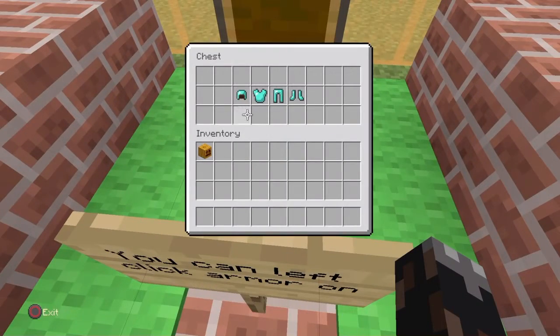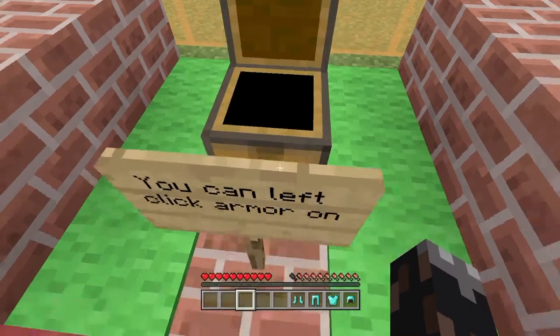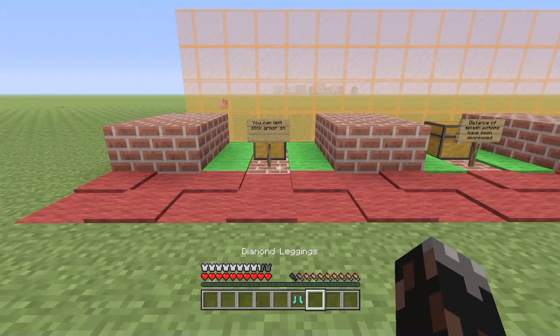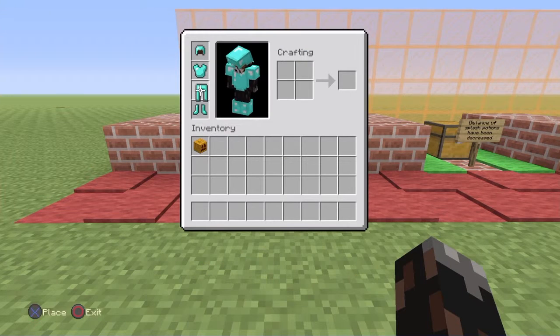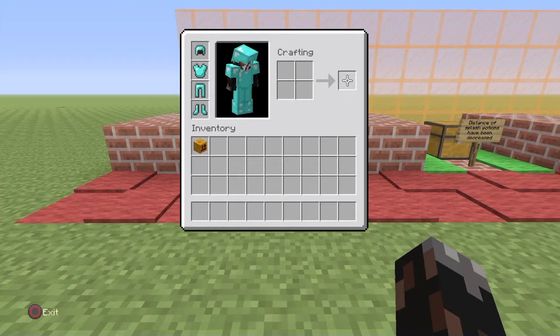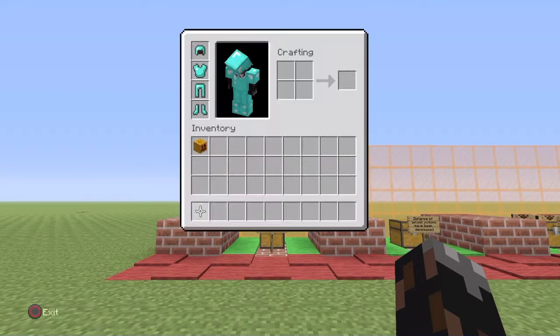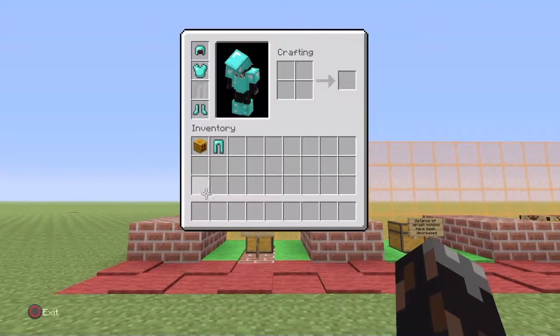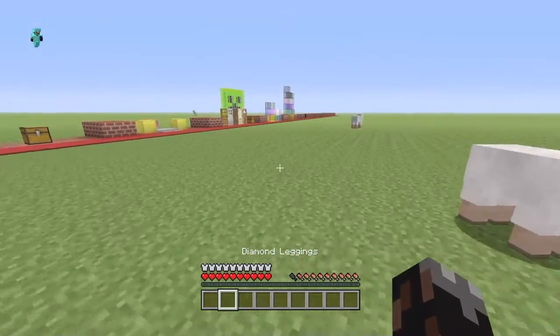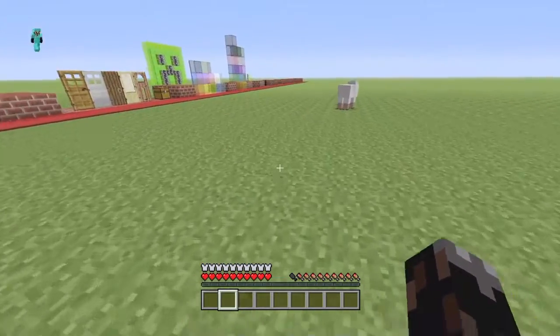The first thing most people didn't know about is that you can now left-click armor on while you have it in your hotbar. All you have to do is press left trigger and it instantly equips it, so you don't have to drag it into the slot. Just press triangle to equip it — whatever button it is. While it's in your hotbar after you make it, just press left trigger and it will equip it. I thought it was pretty cool.